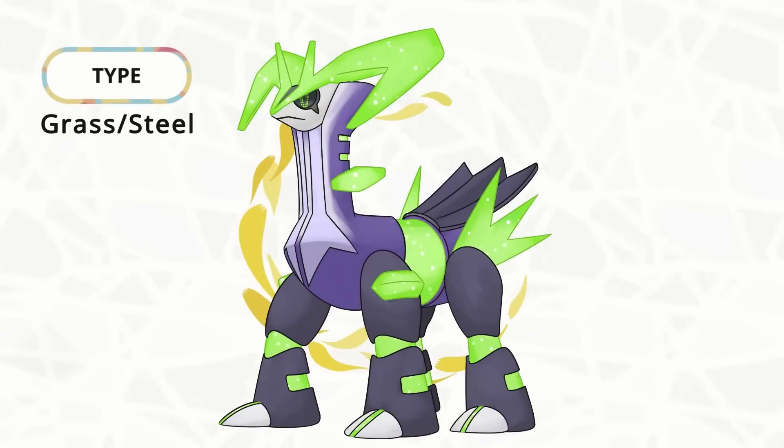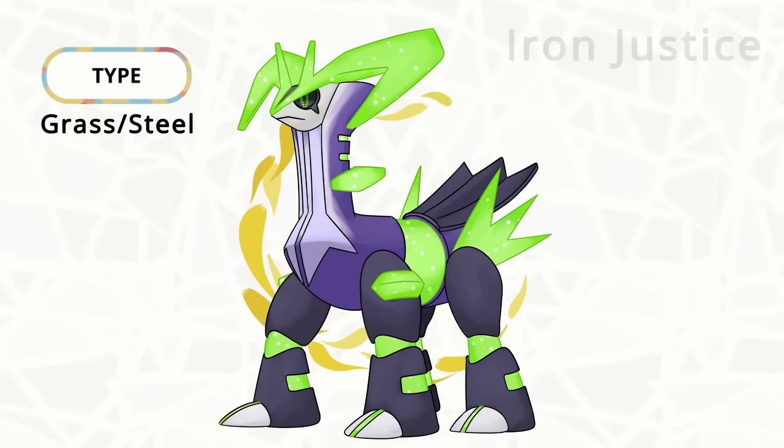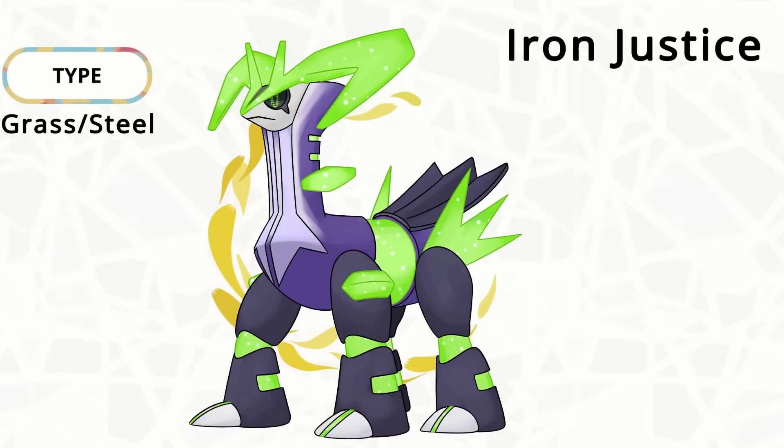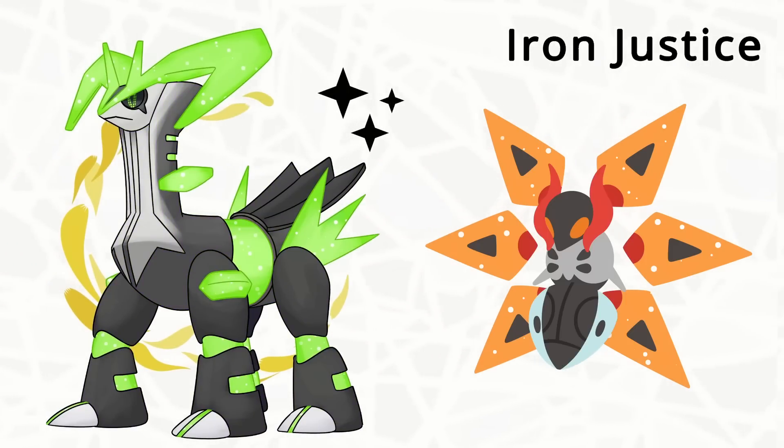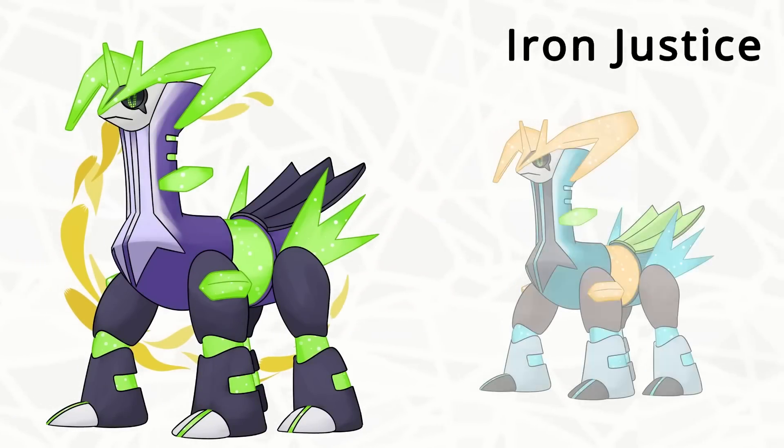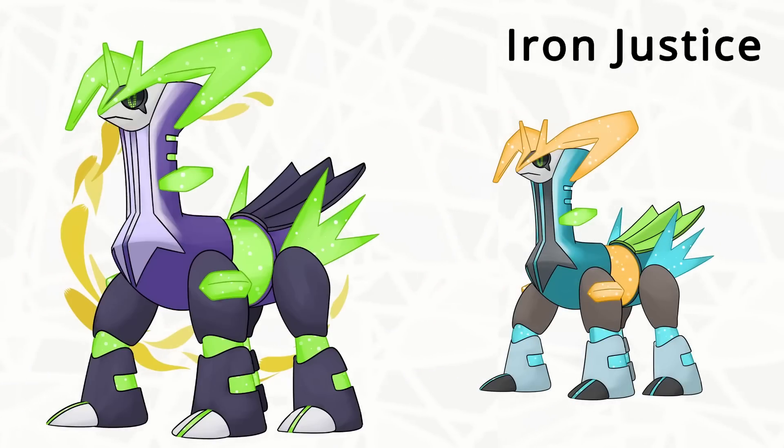For Violet, I have Iron Justice here. If anything changes, I'd expect the legs to be detached from the body, as most of the future Paradox mons have something floating around them. I tried to color this as an amalgamation of the Swords of Justice, but I didn't end up liking that.